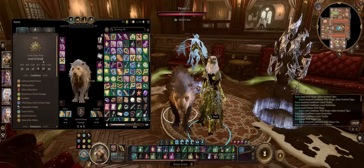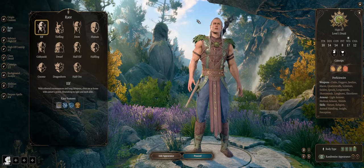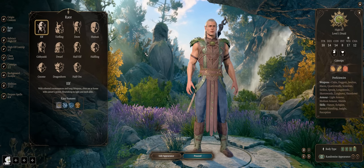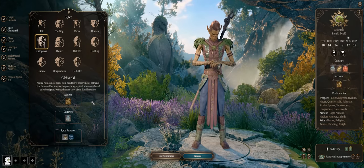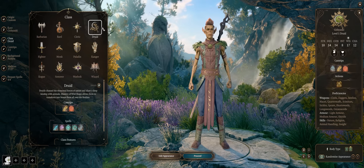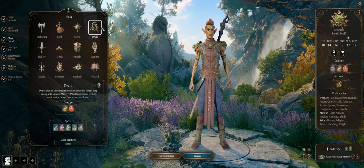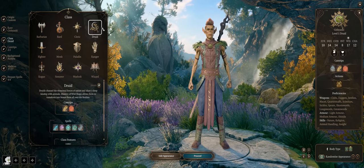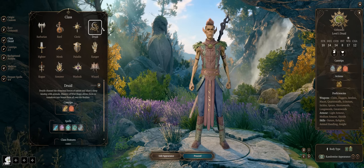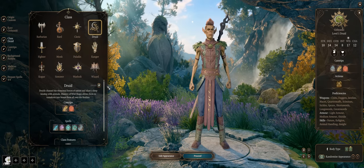Later I'll also cover the best items and the best Wild Shape forms. Now for race you can truly go with anything you want, and I already have a best races guide you can check. Something fun is Githyanki as usual for its very useful Astral Knowledge ability, but anything goes. For class you have to be a Druid, and unlike other D&D CRPGs, in BG3 there are no polymorph spells, so if you want to change into a different form you're kinda stuck being a Druid, which I find disappointing.